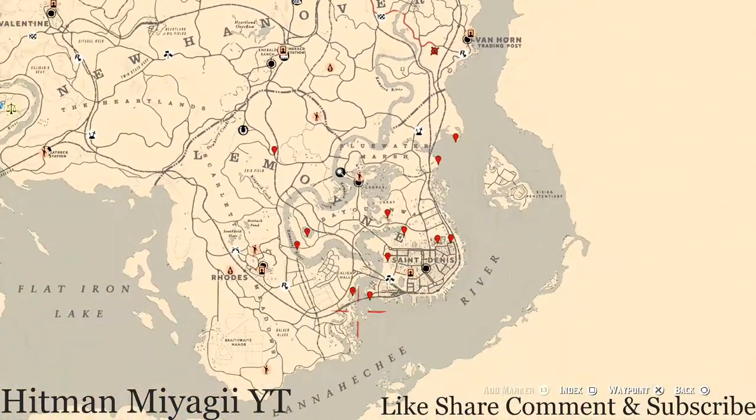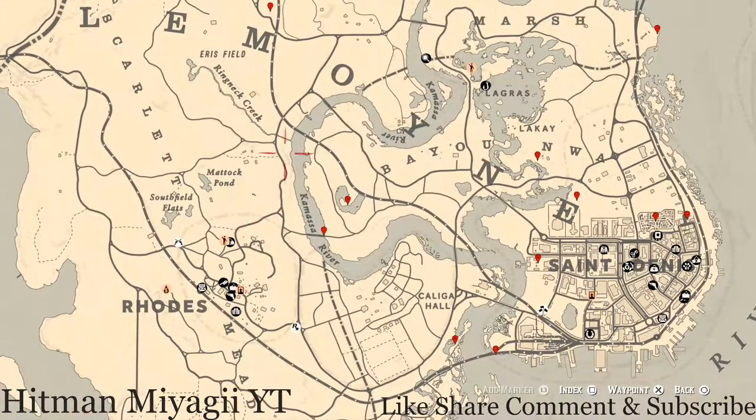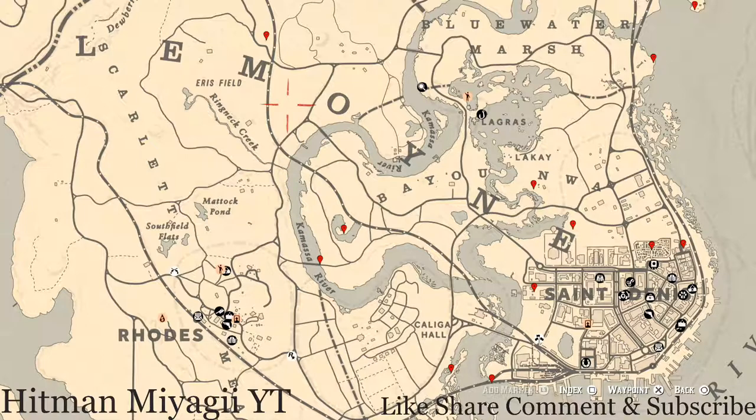Let's go down to the Le Moyne area of the map where I have everything marked out for you guys. The cycles for today, Friday August 20th, are: Family Heirloom Cycle 5, All Luxury Cycle 4, Coin Cycle 5, Arrowhead Cycle 6, Wildflower Cycle 4, Antique Alcohol Bottle Cycle 5, All Tarot Card Cycle 6, Bird Egg Cycle 6, and Fossil Cycle 4. Remember to check the description box below because everything will be down there — the cycles, a link to a video for the current cycle of fossils, and the Twitter, Instagram, Facebook, and Cash App for the channel in case you want to donate.